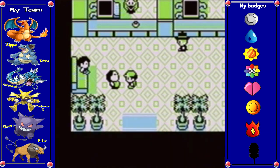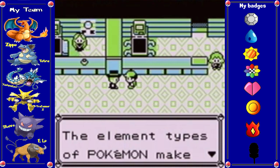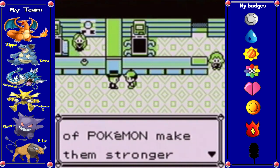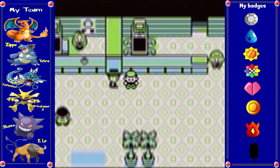I sold a useless nugget for $5,000. Sounds like the real world — selling useless things for lots of money. The element types of Pokemon make them stronger than some other types, weaker than others. I completely butchered that.